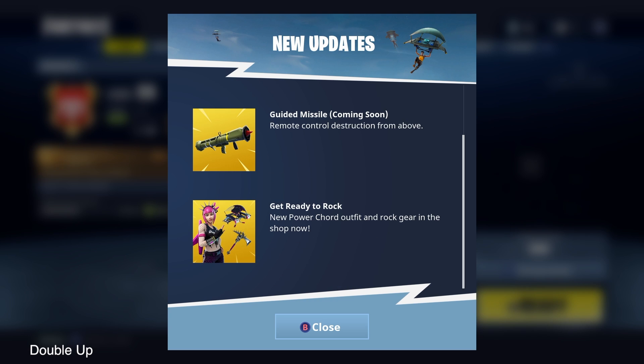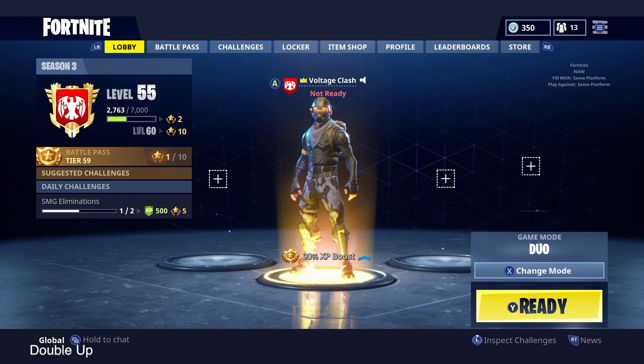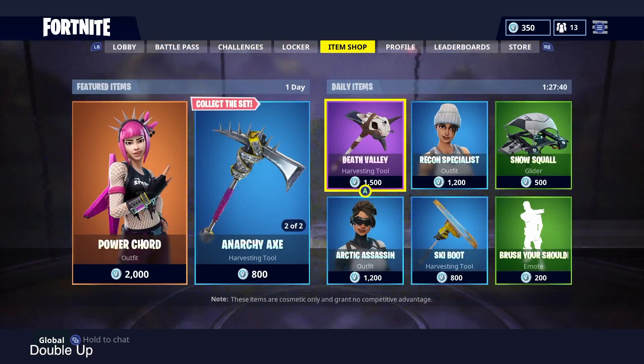So when you're loading into Fortnite you'll see the normal news — the new updates for the week that are coming out — and there's a halo-looking guy and at the top it says 'Go Rogue' in big white letters. I saw that on Fortnite mobile actually, so I wasn't really paying attention.